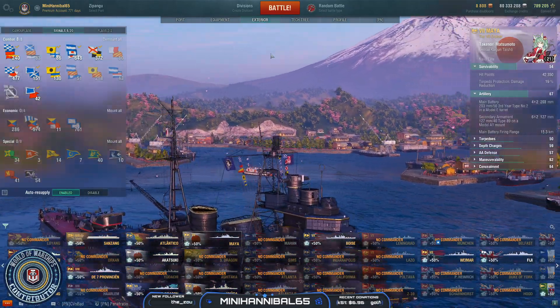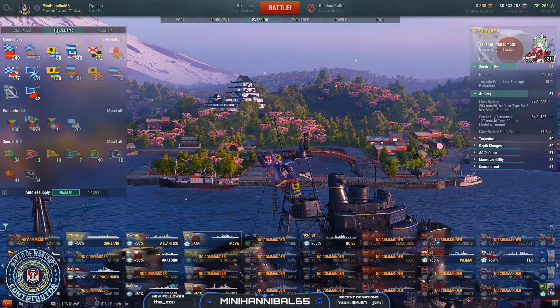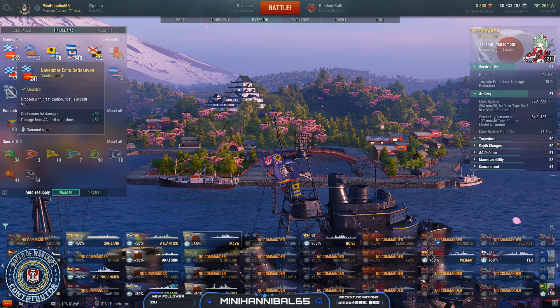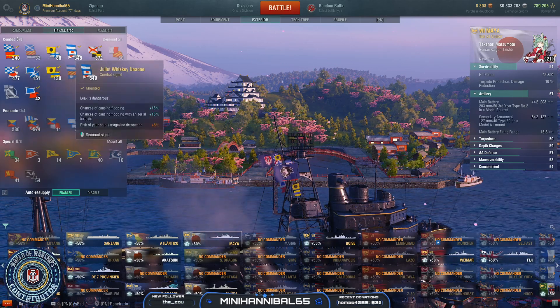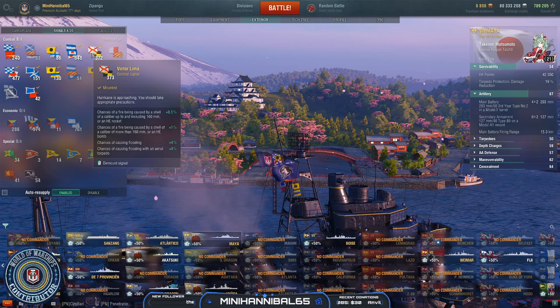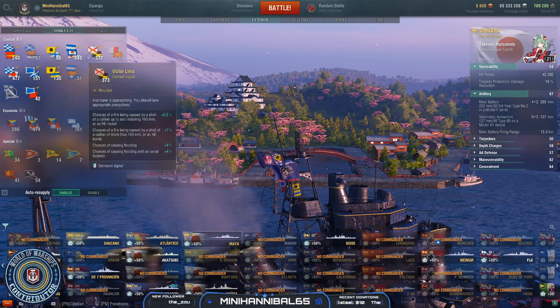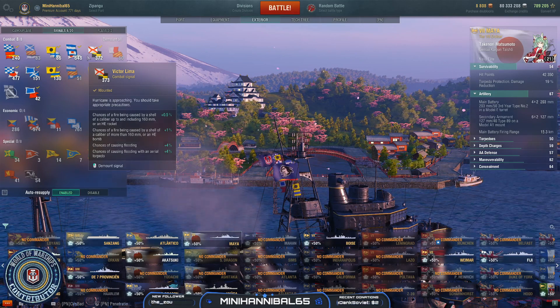For flags and signals, you want to take November Echo to boost that nice AA suite. Then take India X-Ray, Juliet Whiskey, and Victor Lima — all of these combined give you a nice bonus to your torpedoes and to your fire chance on your main guns.